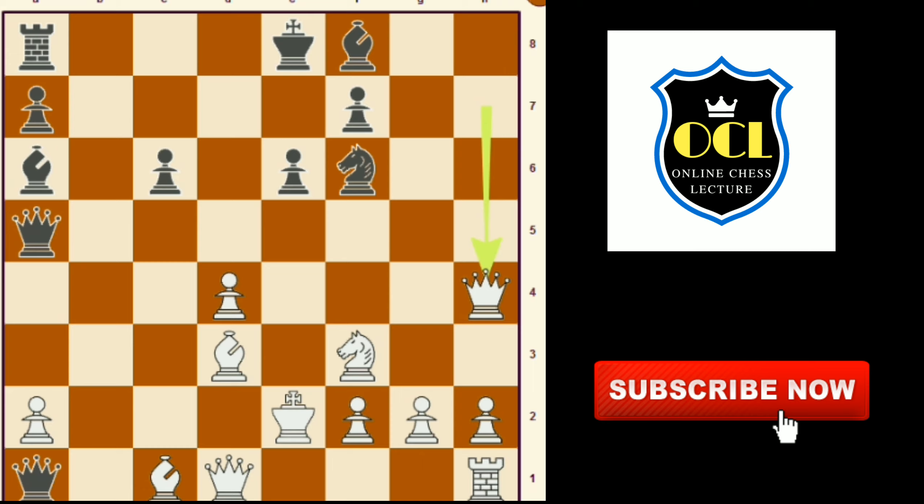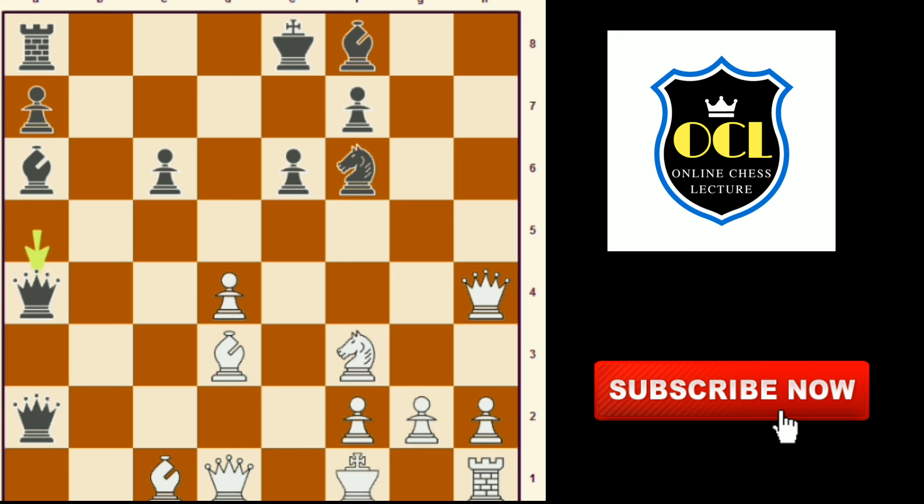Back to our game — queen takes a2 check, king to f1, queen to a4, queen to e2, queen takes a2 check, king to f1, queen to a4, queen to e2, and after king to g1, queen takes a4, queen takes f6.